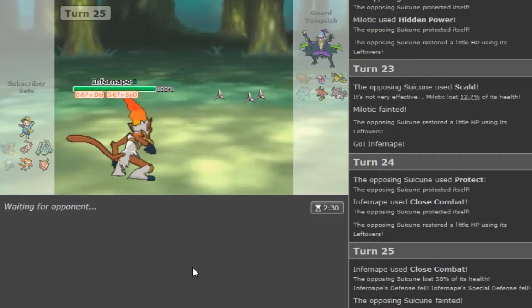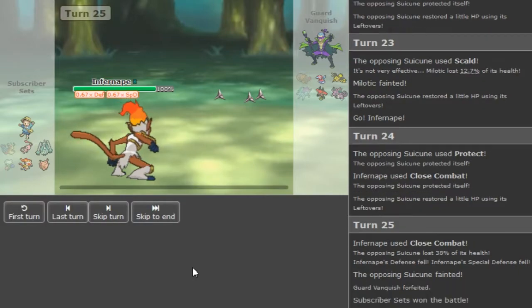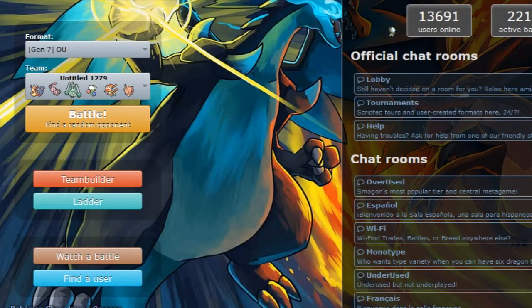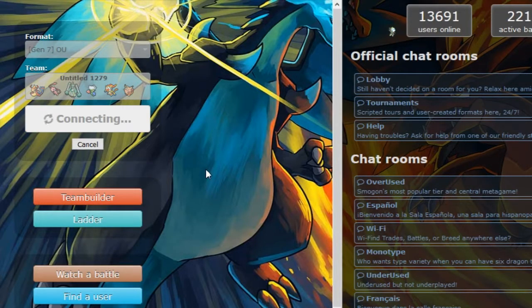Melodic didn't get the sweep and my team is super weak to this, which I didn't realize when I built this team because I thought I'm more on the low ladder and I'm not gonna face any tryhards. So what could I change up to make me less weak to Suicune? I don't know.